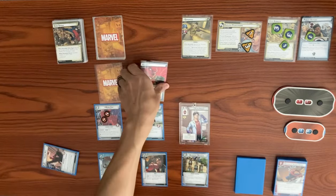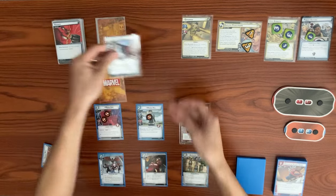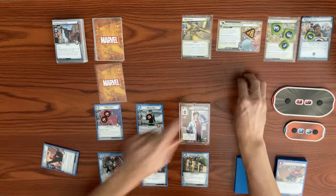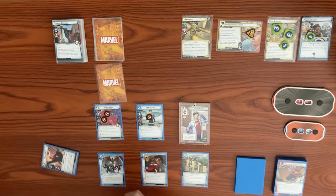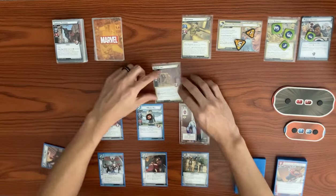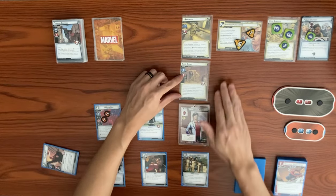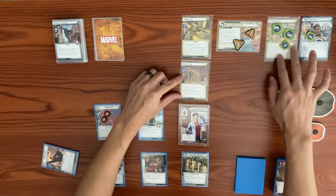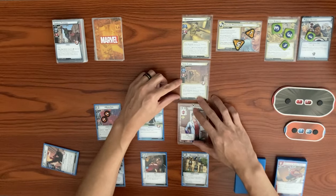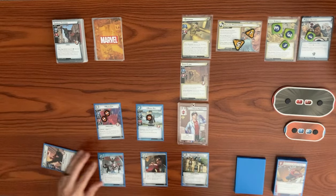The first encounter card is Conquer and Advance — Sandman schemes again for one plus a boost of one, going from four up to six. The second encounter card is Sand Clone: X equals the number of sand counters on City Streets, giving him seven attack currently. When defeated, we must resolve the Surging Sands ability.